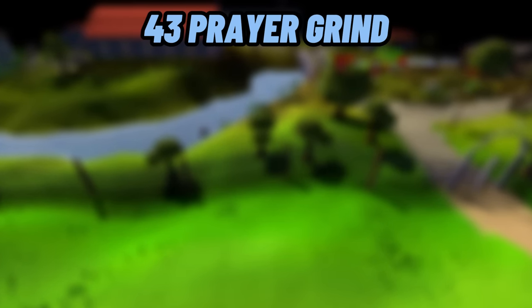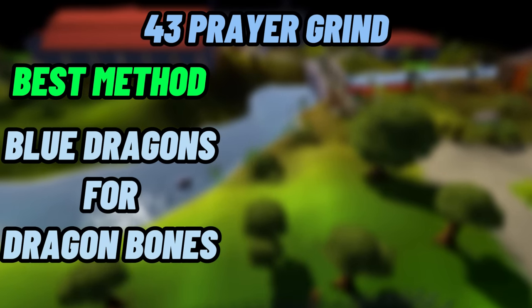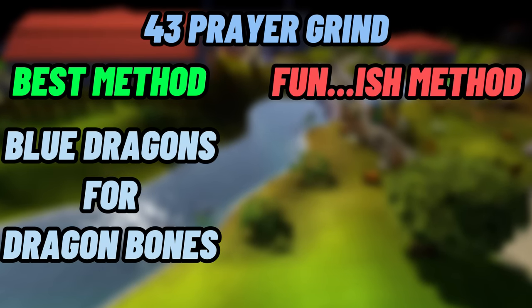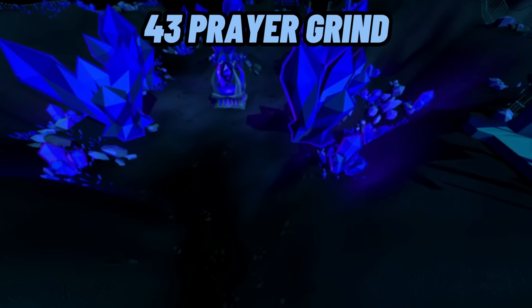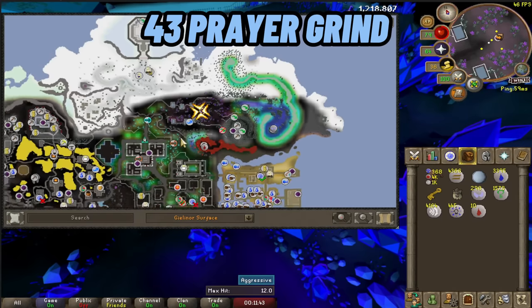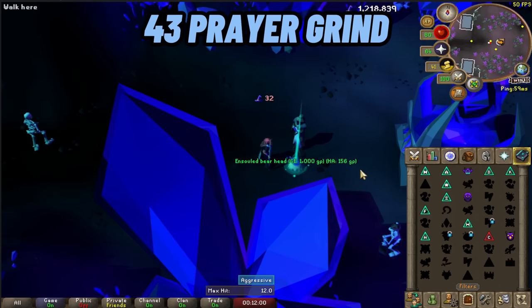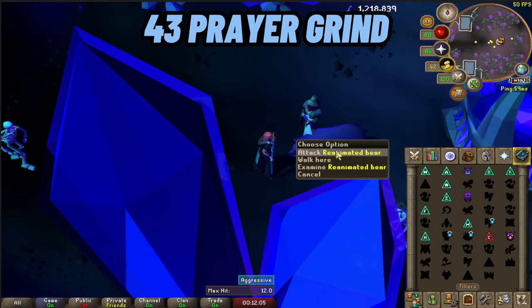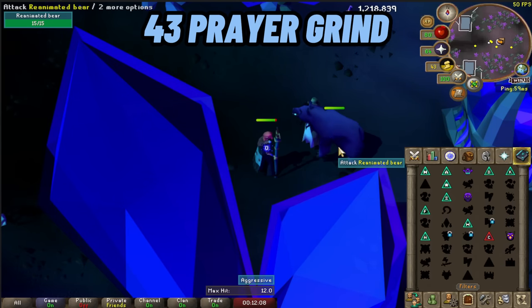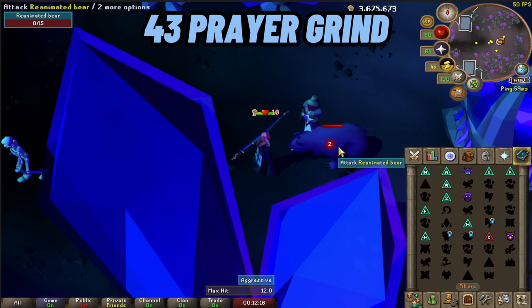That's definitely the more hardcore, efficient method — in my opinion it's a little bit boring. What I actually did was the Ensouled Heads method. With Ensouled Heads, you go to Arceuus on Zeah and reanimate the heads for prayer XP. What I did was camp hill giants, get some combat stats up, get magic up, and also stock up on hill giant keys so I could do the Obor boss for a little extra cash. I did that all the way to 43 prayer — it was a bit more fun because it was more attentive.